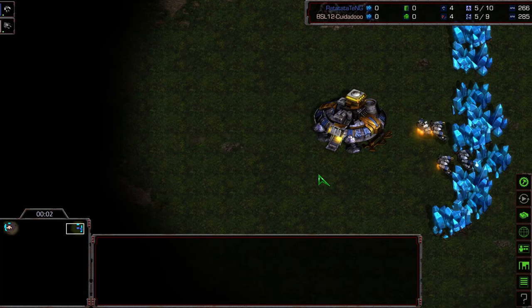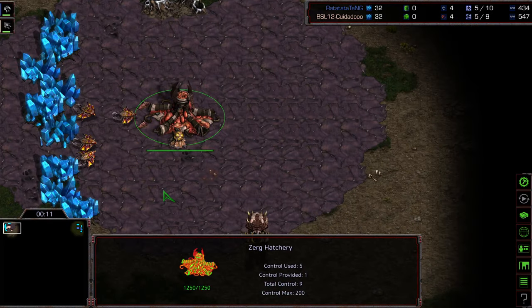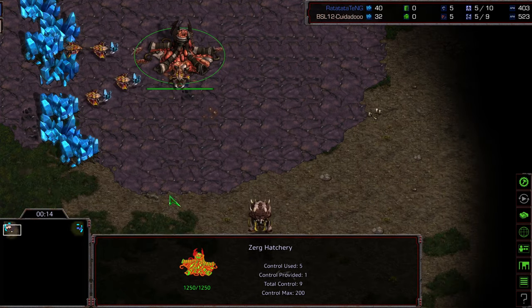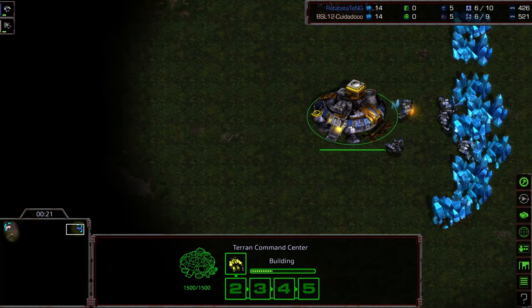Hey guys, welcome to Game 3 between RTG and Zeddy. Upper right-hand corner we have RTG as the blue Terran, upper left-hand corner we have what I want to call the Peach Zerg. This is going to be on Polypoid, which is a map I assume people are familiar with — same map from last season, a little bit more macro-oriented. Does have a ramp.